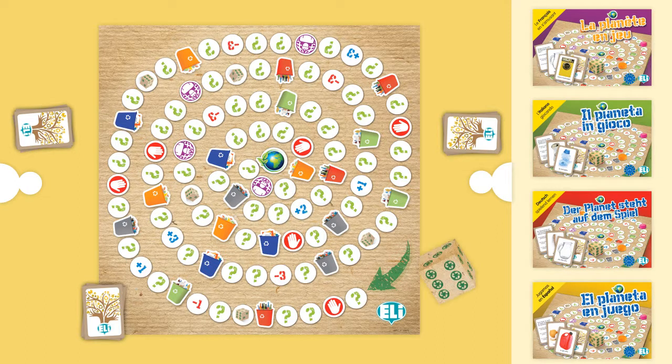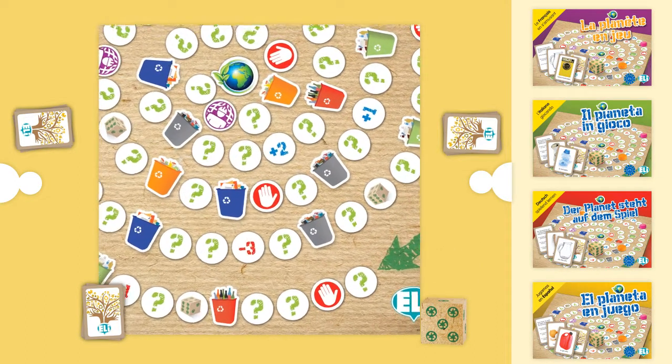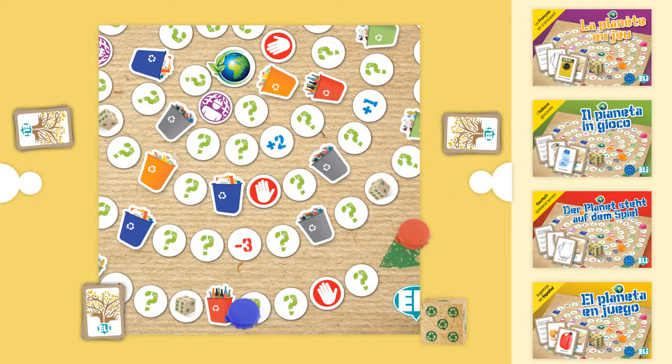The youngest player throws the die and moves his or her marker along the board. If a recycling bin is reached, the player checks if he or she is holding a card with an item suitable for that bin. If that is the case, the player can continue the turn, throwing the die again.